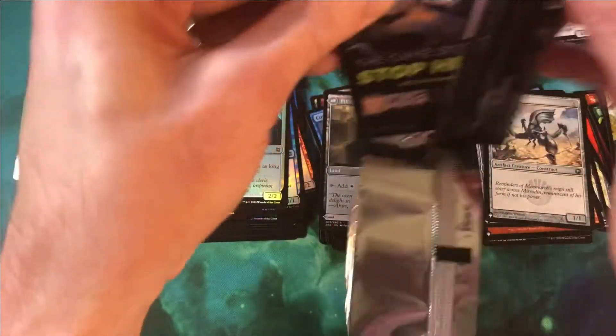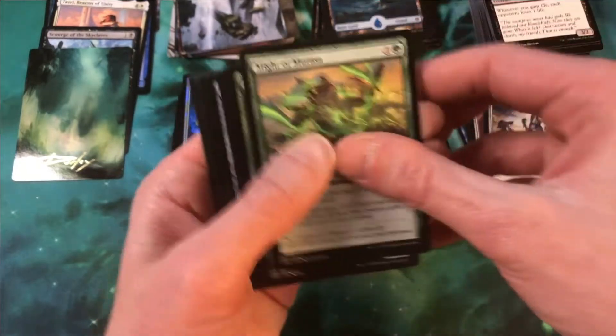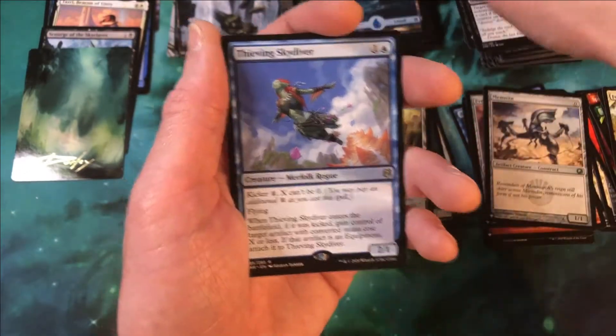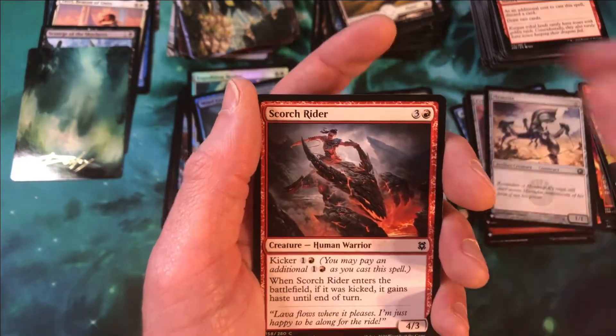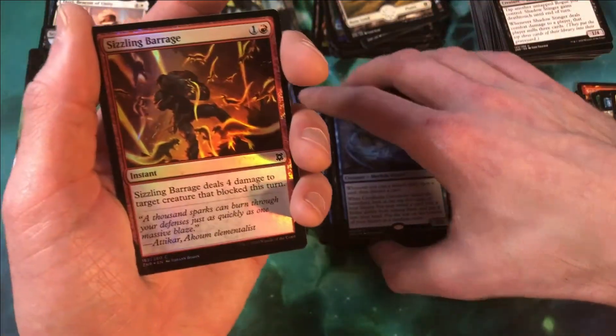Three packs remaining — almost done, guys. Actually a pretty fast box break for me; usually I tend to talk a lot, but I was pretty focused on this box. Our head turner, two wild cards, one common, one Thieving Skydiver — I think that's our third Thieving Skydiver for the box — followed by a Null Priest of Oblivion and a Mind Carver. Two packs remaining — can we get one more mythic? We're going to get one more list card at least. McKindy Ox is going to be our showcase, two wild cards, Shadow Stinger, followed by a Coral Helm Chronicler. A Sizzling Barrage is our foil, followed by a Plated Geopede from the original Zendikar block.